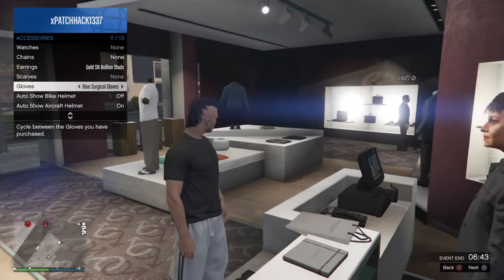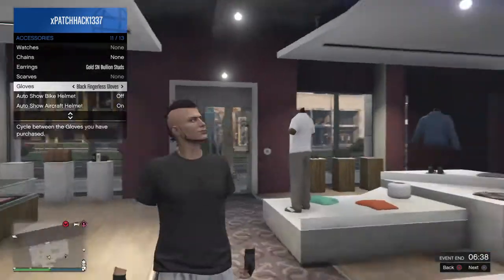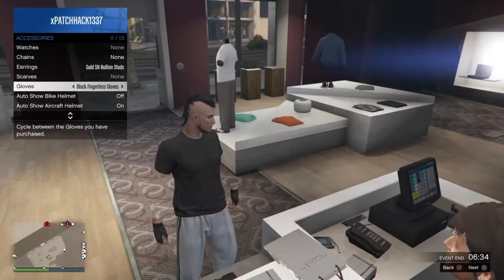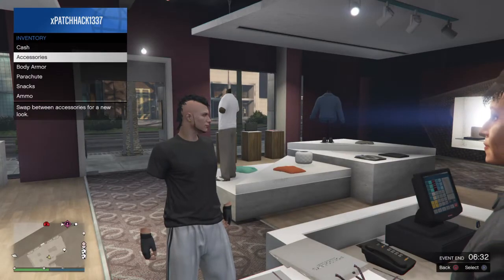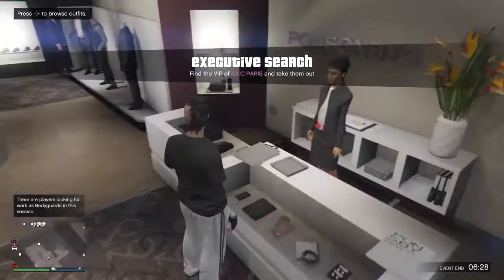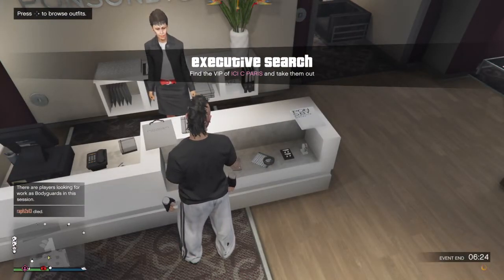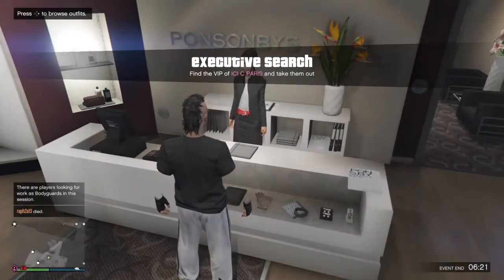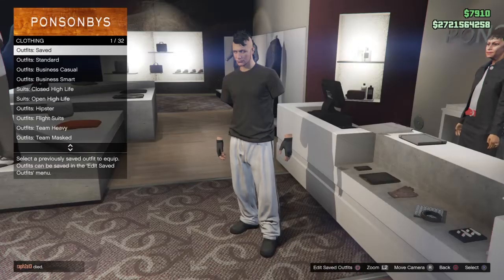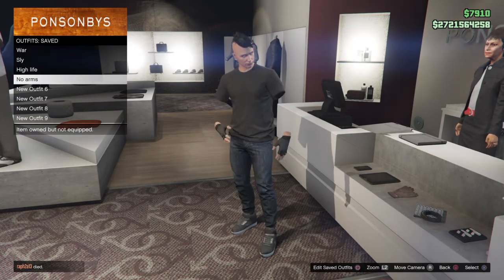Now wait — you see these blue surgeon gloves? You can't see them. Your arms are gone! Then all you want to do after this is just save it as an outfit. Back out, back out, back out. Do not click right on the d-pad — wait, actually you are allowed to click right on the d-pad but you have to save it first. Close — I already got a save so I don't need to save it. That's my look, very nice.